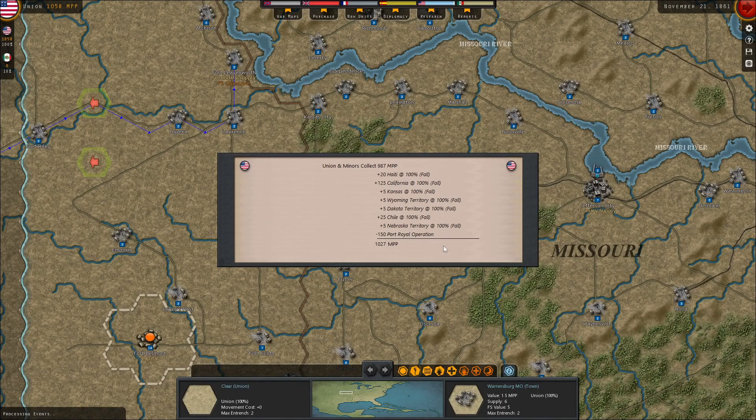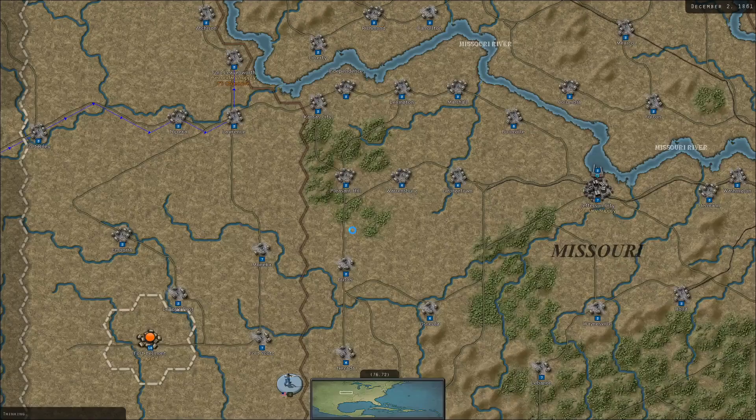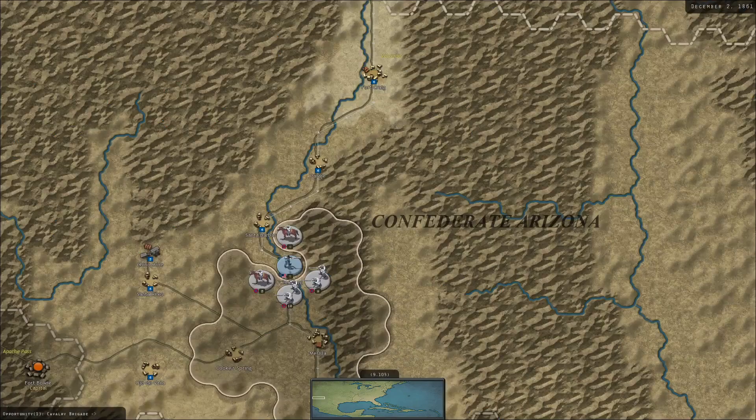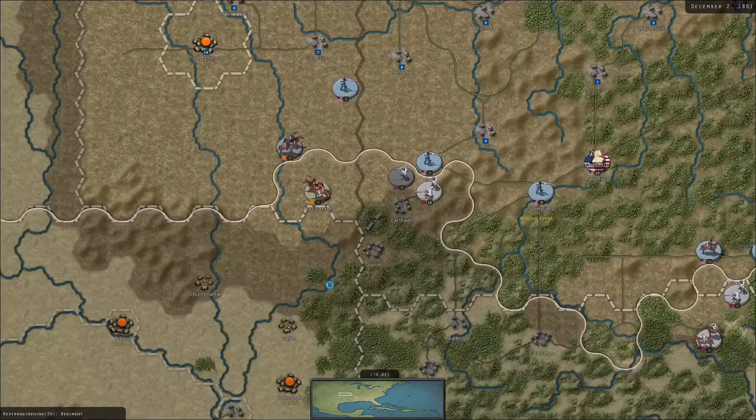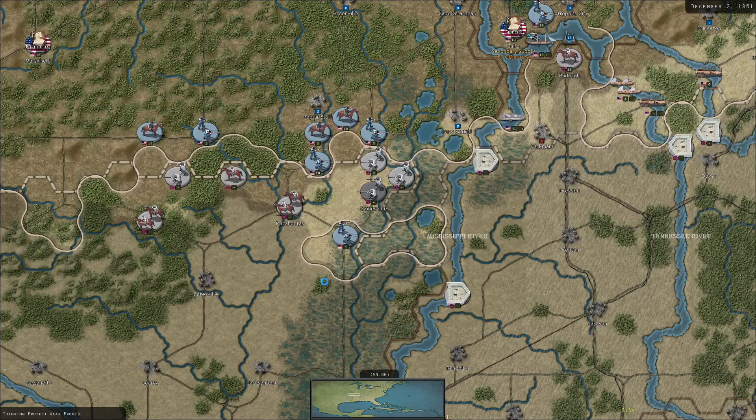So, 1,000 MPPs collected for the Union this turn. Not a lot of Confederate movement — it seemed like they kind of hunkered down. What would really be nice in this game is if winter quarters mattered. I think that's a thing a lot of games at this scale really struggle with — being like, 'Hey guys, it's winter. You're not moving.'